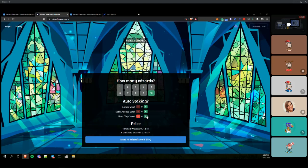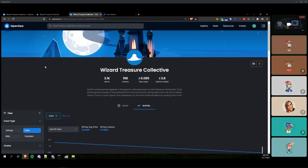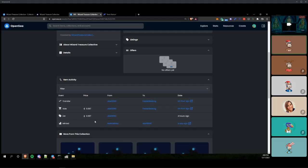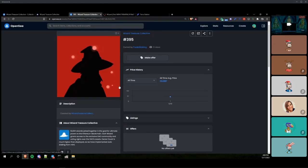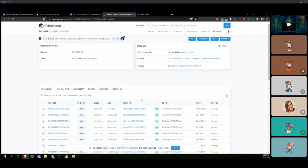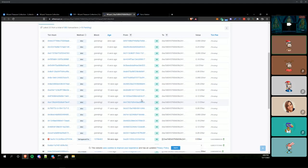The sale is live, so about 10 minutes in right now. Let's take a look at the Etherscan contract - it's going for 0.8087 on the aftermarket. Gas is pretty low right now, but it's going crazy.